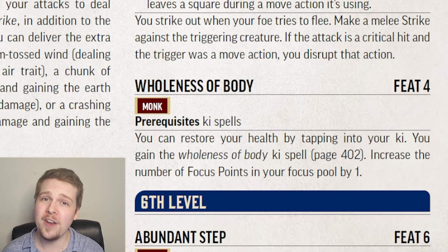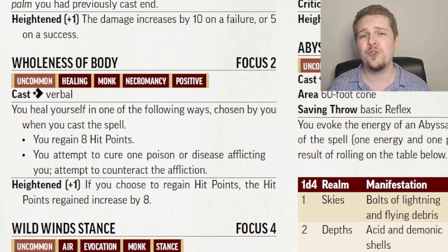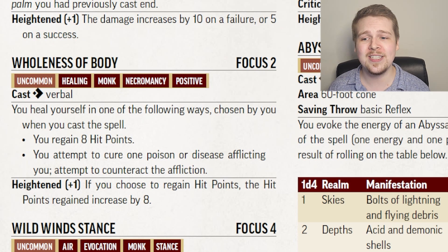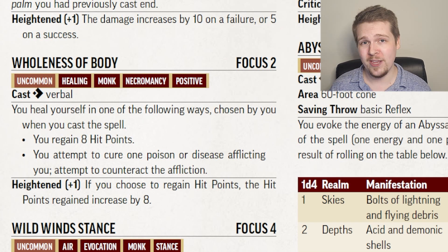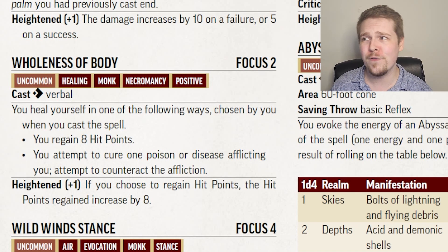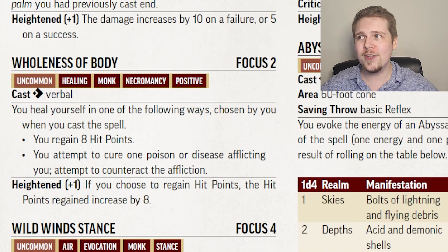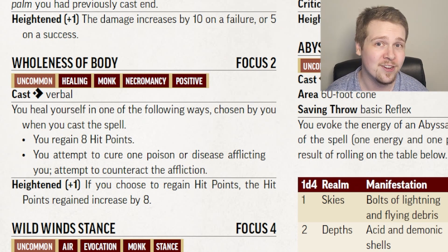Finally at level four in the Core Rulebook, we have Wholeness of Body, which is another ki focus spell. For a single action, you do one of two options: you heal yourself for 8 hit points, or attempt to counteract a poison or disease currently afflicting you. Every two levels, you heal 8 additional hit points — by character level nine, this can heal you for 24 for a single focus point. Keep in mind that focus points come back every ten minutes, so you can just keep charging back up.